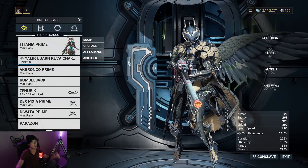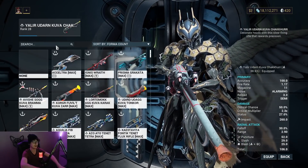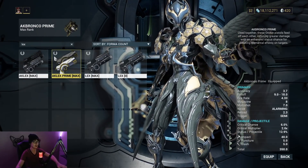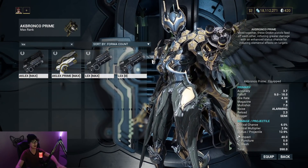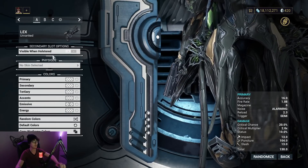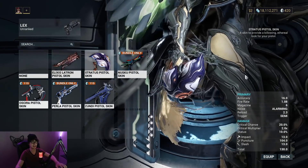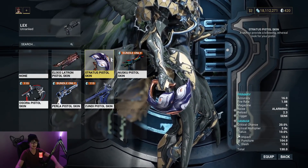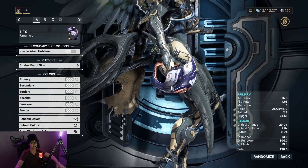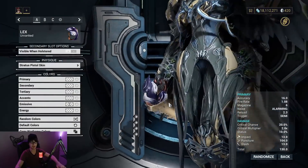In my case, already got it. We see the main here — I have the Lex. We'll take a look at the Lex here. I have four Lex things all together. We'll look at the appearance, and this is the Stratus Pistol skin. It looks kind of spooky — looks like a bunch of eyes on it.